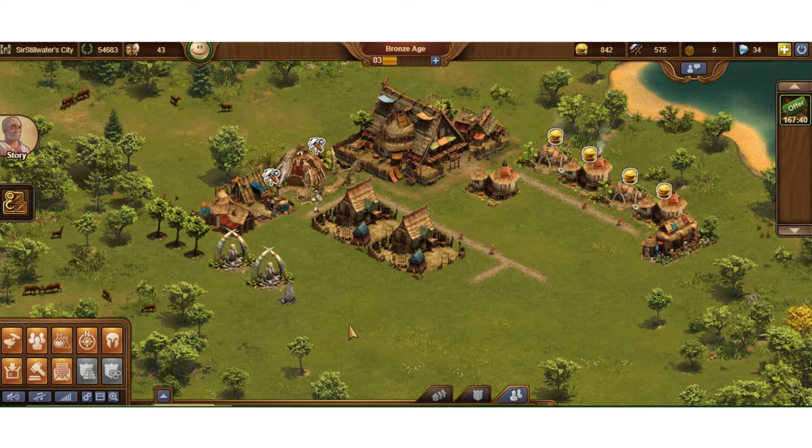I'm going to start going down that path of getting the most, because we're getting to the point now in the game — if you've been following along in this series — where we're going to start having some pinch points of not enough coin, not enough supplies. And it's going to alternate between those two, and forge points obviously, because you always need forge points to unlock stuff. But there are a couple things we could do to help alleviate some of that pinch, or lessen it.